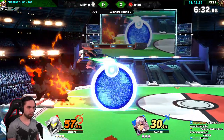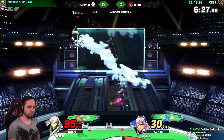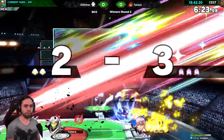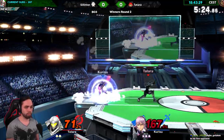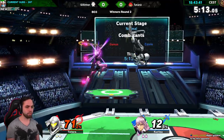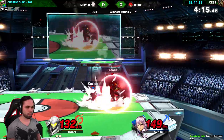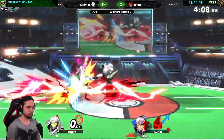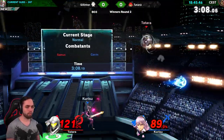Game 1 went just like my theory promised. Samus being a floaty character, I was able to juggle Tatara for the majority of his first stock, until I finally took it with a back air. With little to no percent, I managed to gain 65% extra damage on Tatara's stock, until I went down to an up throw. He managed to make a great comeback on the second stock after inflicting a bunch of damage. We were both at kill percent and took each other's stocks out one after another. At the end we were both at high percent, but I took the final stock with an up smash.